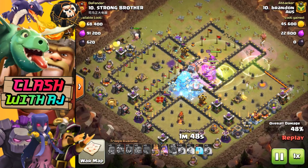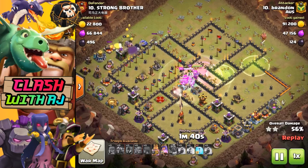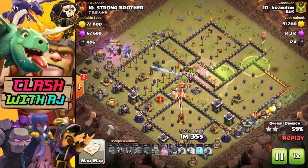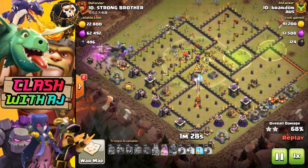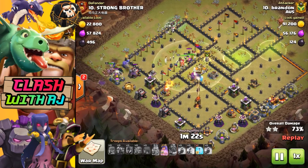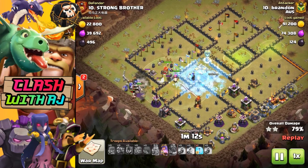This is pretty much what we've come up against in the first four wars of the August CWL. We have won three of our four wars - we lost our last one on percentage. We actually tied with the other clan but unfortunately their percentage was a little bit higher than ours, so they got the ten extra bonus stars. They should probably do five each for a tie - that would be a little bit fairer, but that's what the rules are.